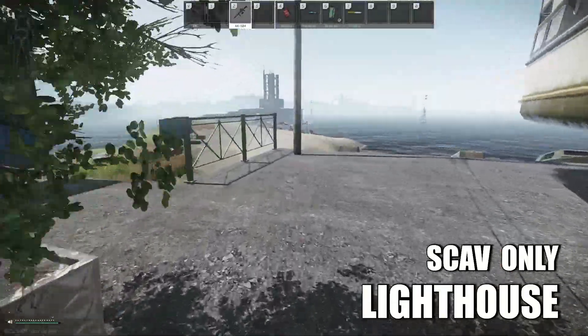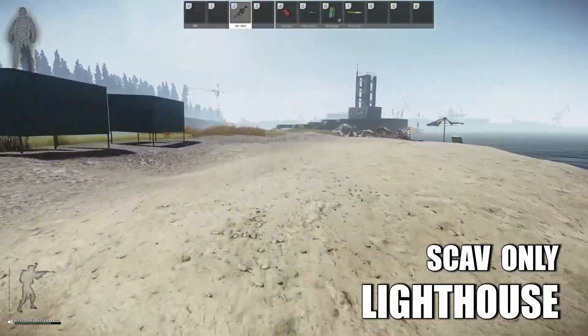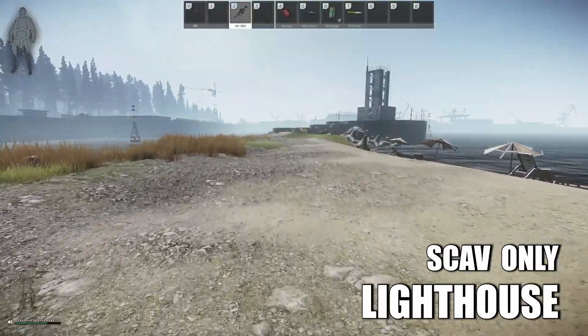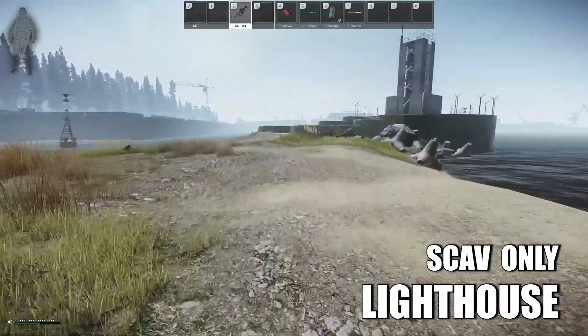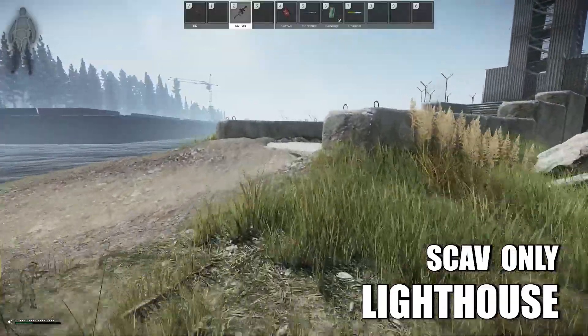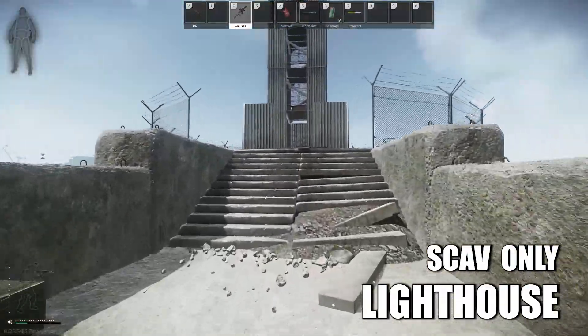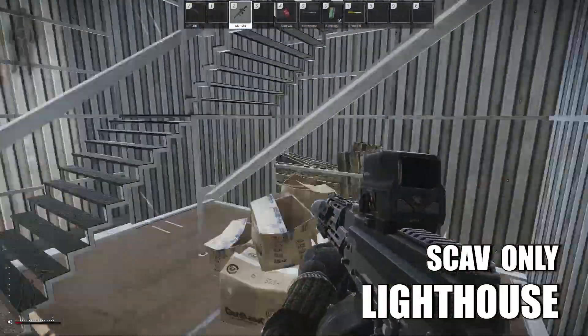Next, we have the lighthouse extract, which is a scav-only extract. From the pier area, you'll run along the beach line on this little peninsula to the tower, which is the lighthouse. Again, be mindful of snipers while running across. You just run inside and you'll begin to extract.